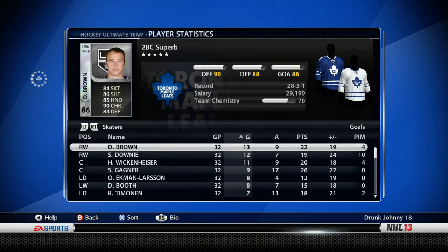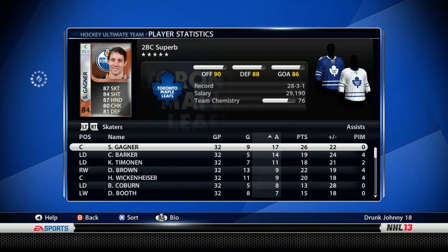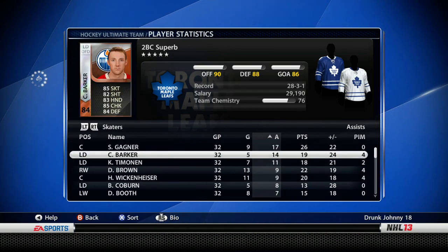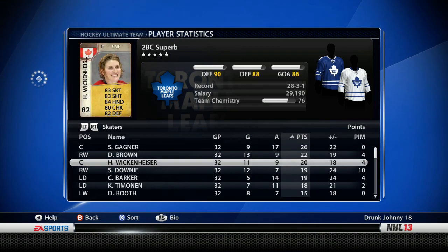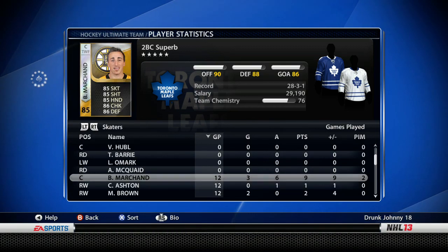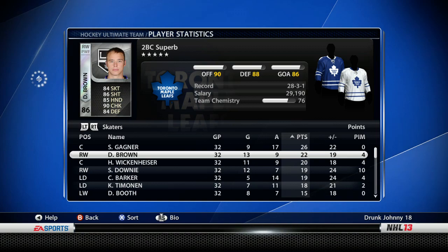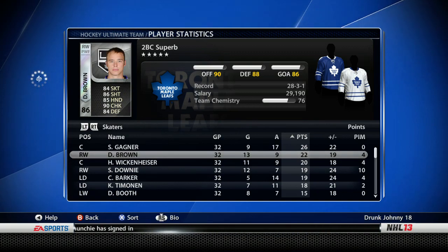A few players have started every single game. In goals, Dustin Brown is leading the team, then Downey, and Wickenheiser is third - so the Wick can score some goals. For assists, Sam Gagne was doing well since he was on our first line until I got Brad Marchand. Marchand's probably only just getting games in - there he is, already has nine points. I want my assistant captains to be players I'll hold onto forever. Dustin Brown could be one, but for the right trade - like Phil Kessel and Dion Phaneuf - I'd trade him in a second.